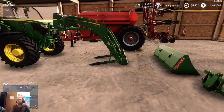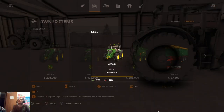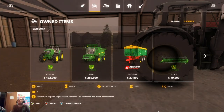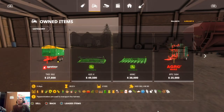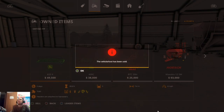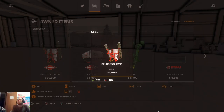We got a loader and a couple of attachments. So what we're going to do now is we're going to go ahead and sell the 6230, our 6155M, our T560, the grain trailer — get all this stuff sold that we don't need.